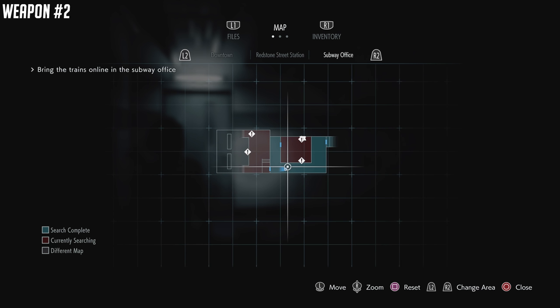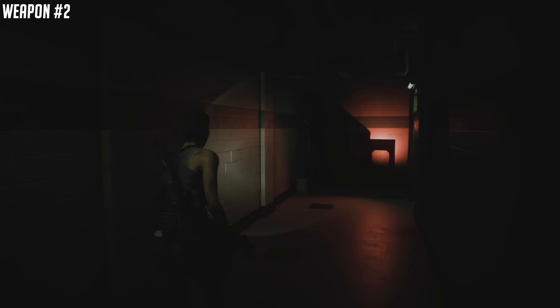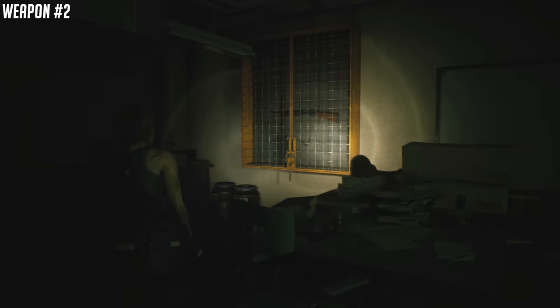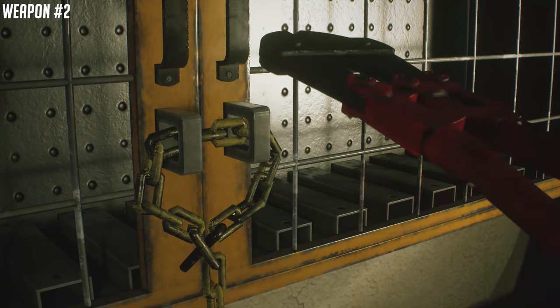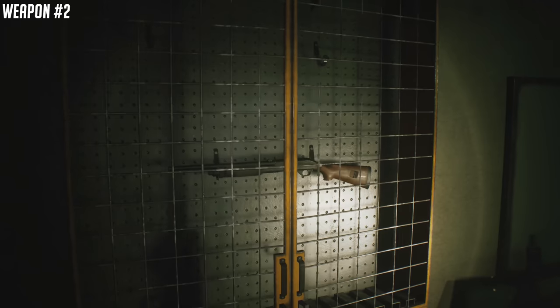Now you need to head back to the subway office. Remember that shotgun we saw earlier? We picked up a note in this room and also picked up the fire hose. We're going to get our second weapon — it's going to be the shotgun. Use your bolt cutters to open it up and take the weapon. Shotguns are badass in Resident Evil.